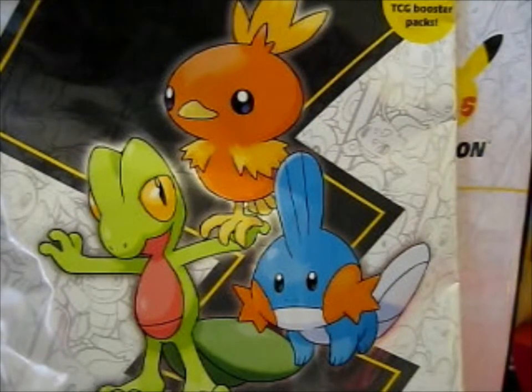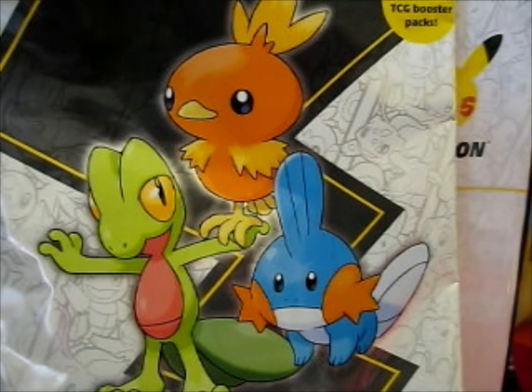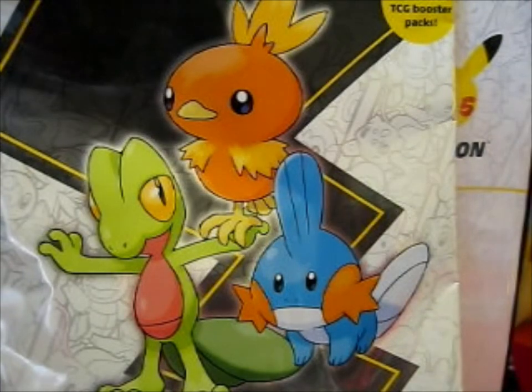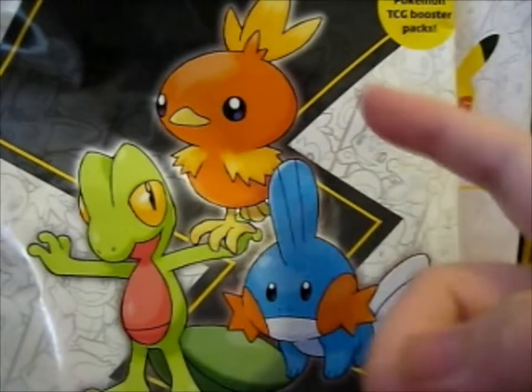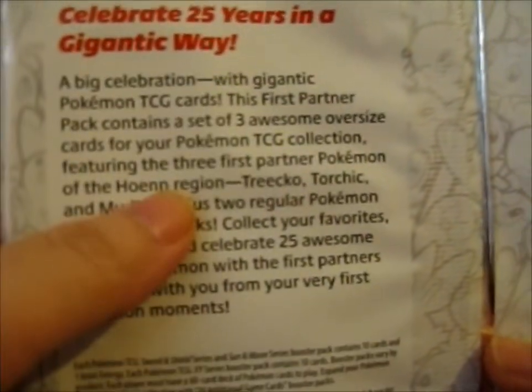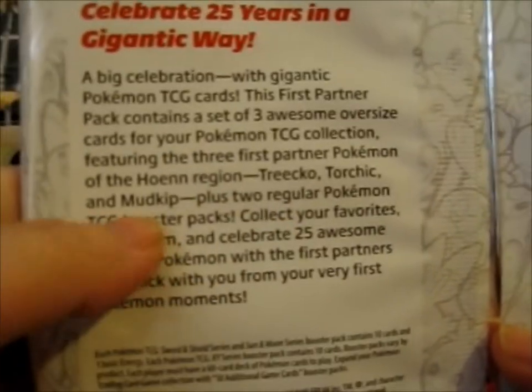We're right here, and this is the first trainer pack — jumbo pack, I keep forgetting that word — for the Hoenn region. So we have Torchic, Treecko, and Mudkip, and that's on the graph right here: Hoenn region, Treecko, Torchic, and Mudkip.